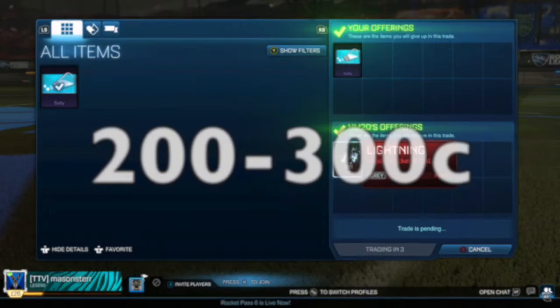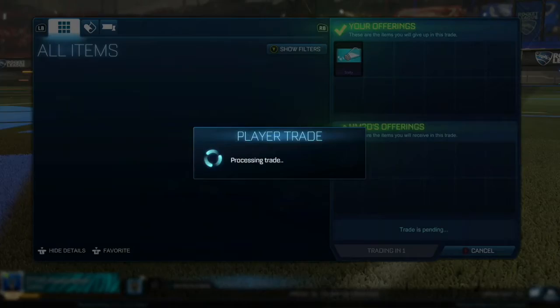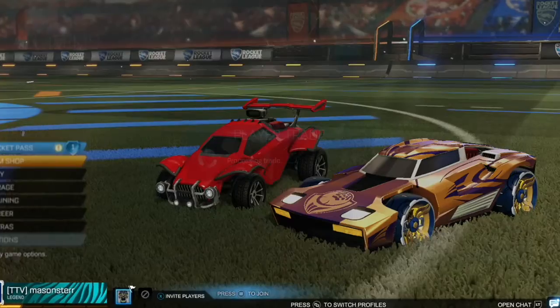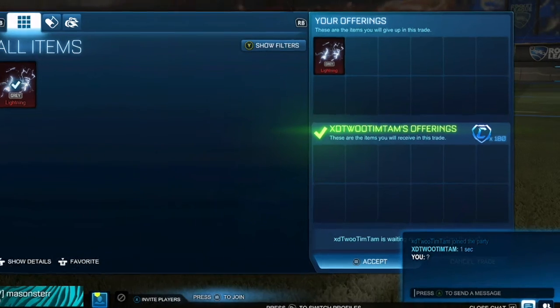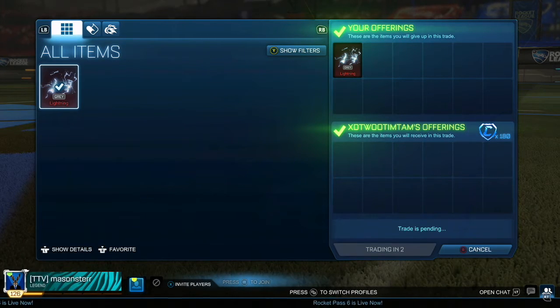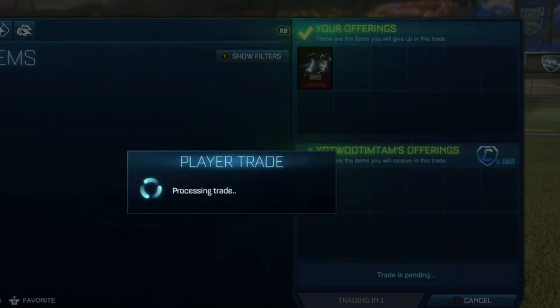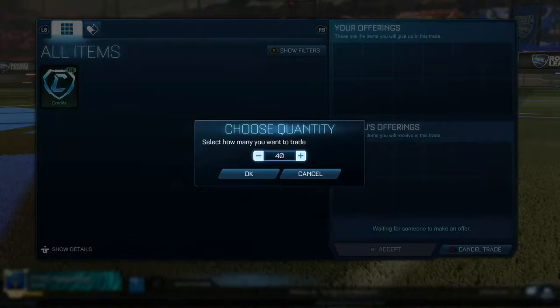The first trade here we're actually gonna be trading our non-cray barrier for gray lightning. Gray lightning goes from 200 to 300 credits, so we're actually getting a hundred credits profit. Hopefully I'll be able to sell to mid to high value, but if not I'm still getting that hundred credits profit. Unfortunately I could only sell for 180 — gray lightning is actually not very popular in the community, so I'm very happy that I got 180 credits, starting off with around 70 credits profit.